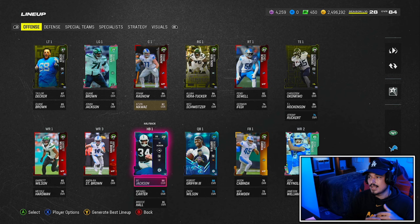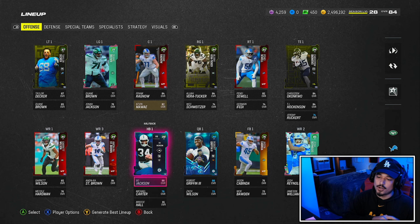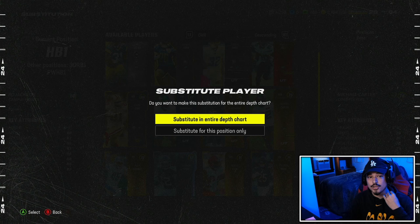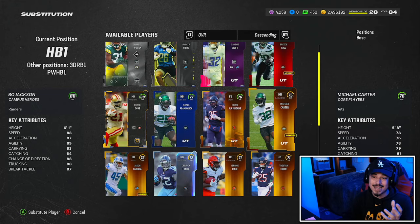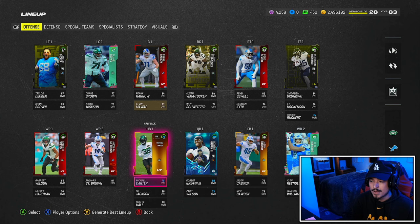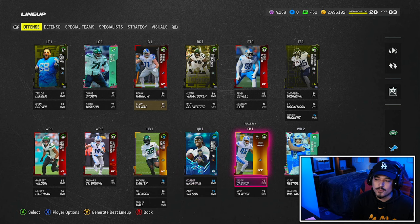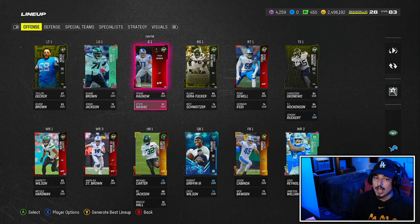Pay attention to my overall - I got an 84 overall team. And once I swap Bo Jackson with Michael Carter, look at the overall, look what happens here. So what this allows you to do is use UK cards - the high overall guys - to get through this promo. You might honestly need to use a good amount of the UK cards, but my overall goes down to an 83 overall. You can kind of fill the lineup with golds and cover up higher overall players.